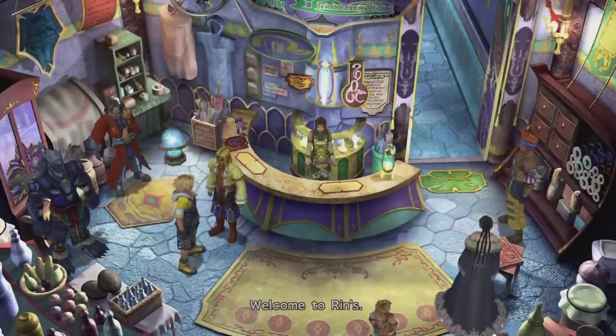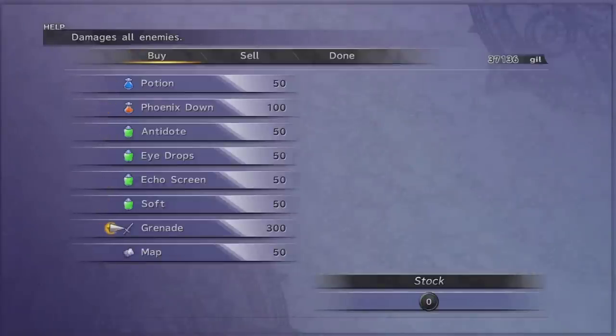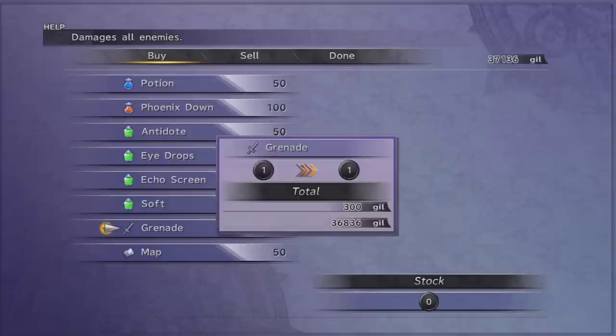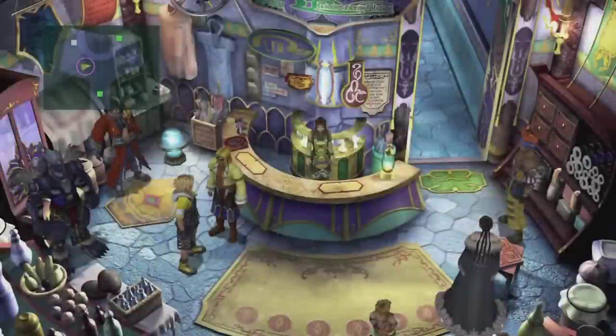Does he sell anything? Just items. You can buy grenades here — these things do three to four hundred damage and they can provide you with easy kills, because a lot of enemies around here are less than 400 HP. If you want, you can stock up on those. They're useful for mixing as well, so if you want a cheap, easy mix you can also do that.